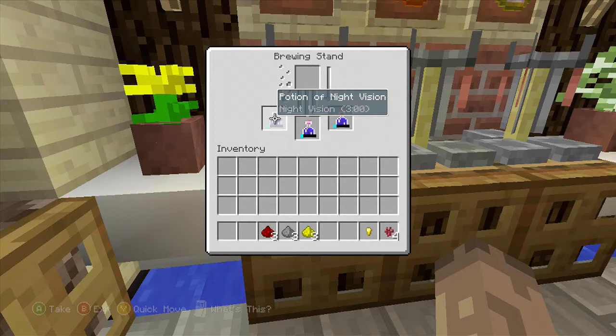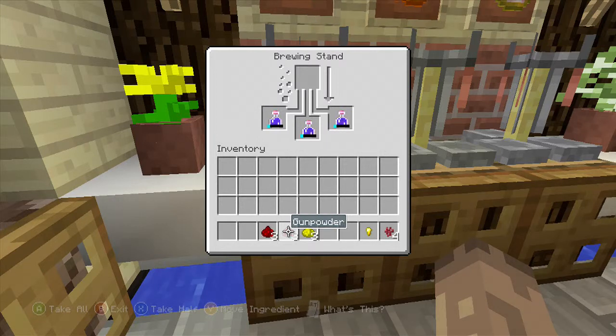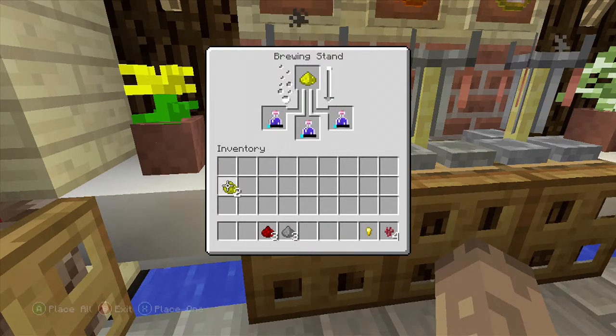We now have our potion of night vision. Now we're going to start experimenting a little bit - we're going to add... I can't remember, is it glowstone or redstone that makes it last longer? You guys are going to be so annoyed when I put in the wrong one. I'm going to guess it's glowstone. This is how we brew things on Hyena Crafter - we just experiment and see what we do wrong so that we don't do it again.